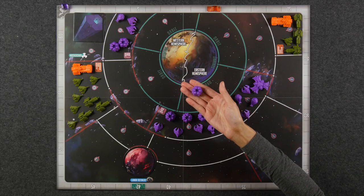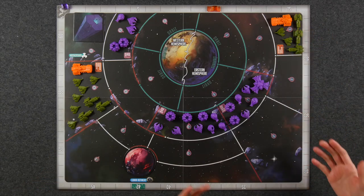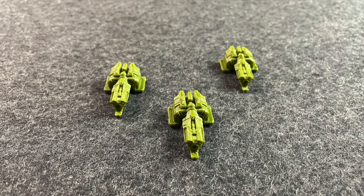Interceptors have a special ability that allows them to deal one additional damage when attacking specifically hoods. In addition to close combat, other units such as frigates can also participate in ranged combat, allowing them to target and attack enemy units in adjacent zones. When activating a frigate, just like the interceptors, you can choose to take up to two actions, choosing to either move or participate in combat — either close or ranged — but you cannot choose to do ranged combat twice.